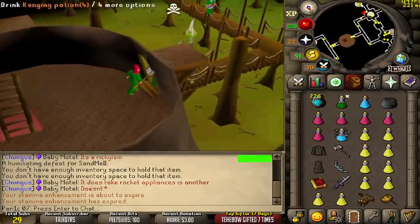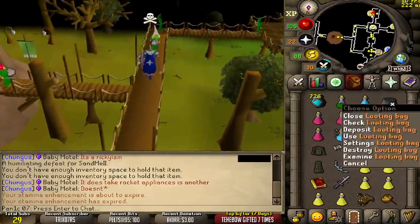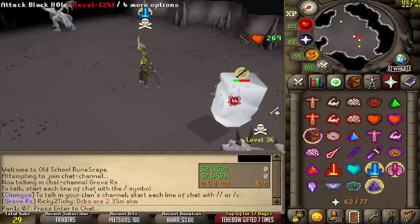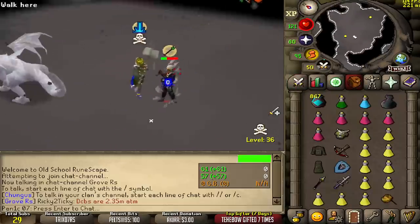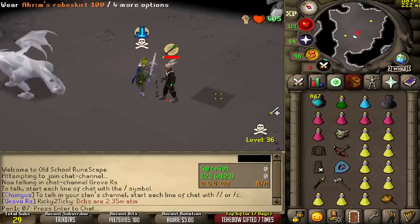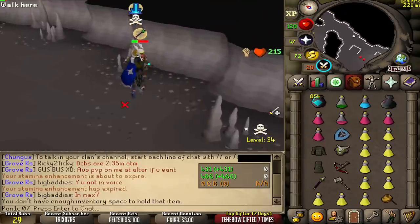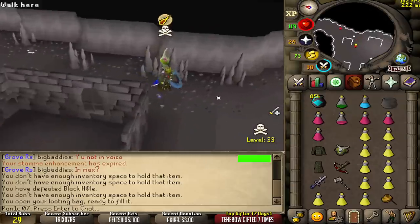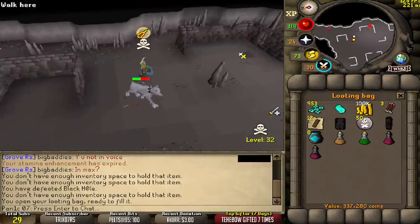The fact that I can PK at like 700k every 5 to 10 minutes is freaking insane. Oh, as if he ate there. GG. Oh, I thought I smited him for a second. Okay, what's all the loot? We get 337k.